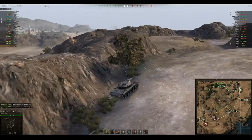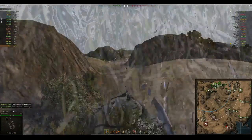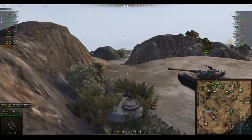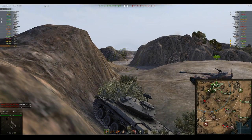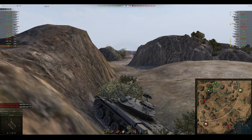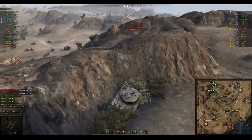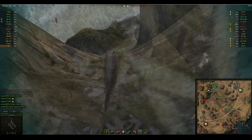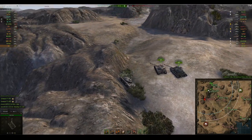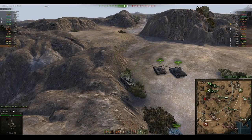We are on El Halouf. It's a tier 10 match in a tier 8 light tank, which is fairly standard matchmaking for a light tank — tier 8 lights get matched like tier 9 mediums and heavies, so a tier 10 match is not a problem. He's in a very sneaky position in this bush, looking to get a shot on anything coming around that corner, though the Bat Chat will probably spot first and give him a bit of warning.